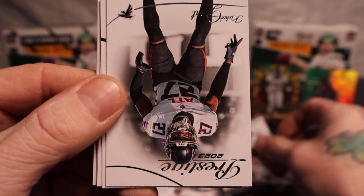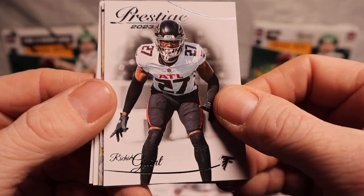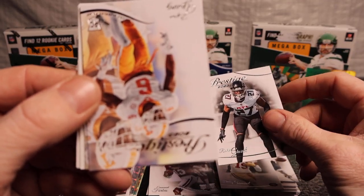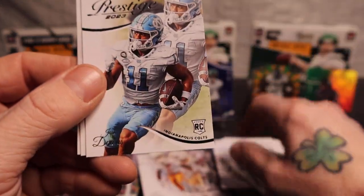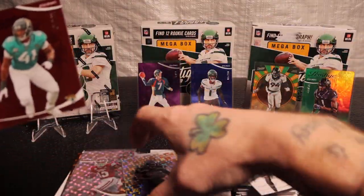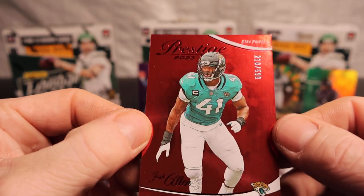Debo Samuel, Richie, Grant. It is so hard to see these names. Byron Young. Josh Downs. Another Extra Points. These — if you have one of them, I don't think it's that great. I mean, honestly, we're feeding $5.99. I ain't gonna complain, but there's a lot of Extra Points. They are good looking, don't get me wrong.